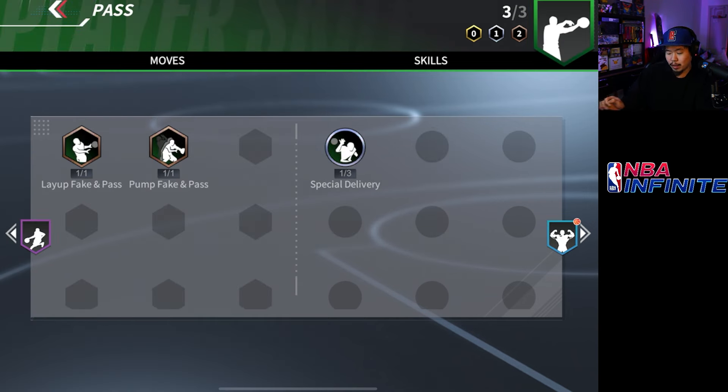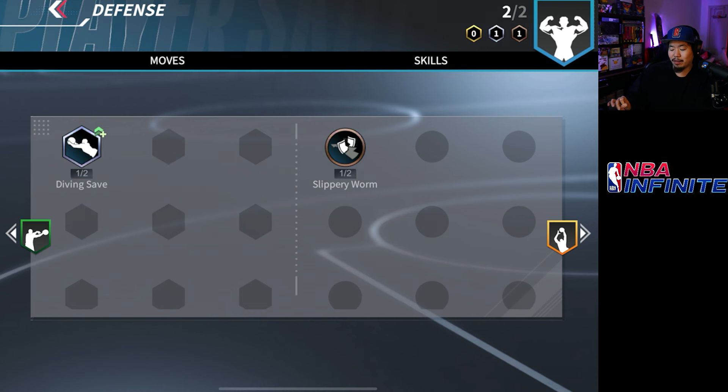Training expert is actually really nice as well. Quick juke effective if someone is taller than you, and acceleration master is also good whenever he's doing high-speed dribbles. So when it comes to dribbling that's where he's going to shine. He's also got special delivery which is always nice, and he has a layup and pump fake and pump fake and layup so he can shoot and pass off of that. On defense nothing really crazy — slippery worm is okay and diving save is better to have than not.